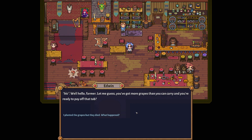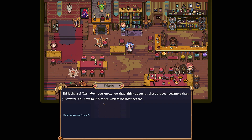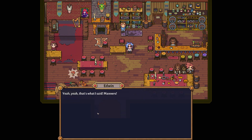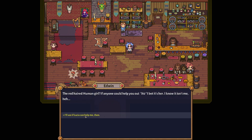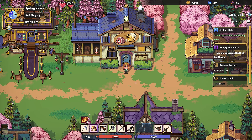Edwin guesses we've got more grapes than we can carry and we're ready to pay off the tab — no. We planted them and they died. He explains what the grapes actually need: you have to infuse them with mana. Since we're the talk of the town with our sun dragon blessing, he thought we'd know what to do. He suggests the red-haired human girl — Lucia — knows how to do it, so we'll have to seek her help in infusing mana.